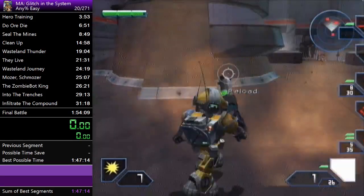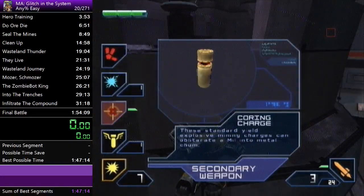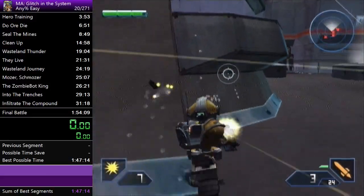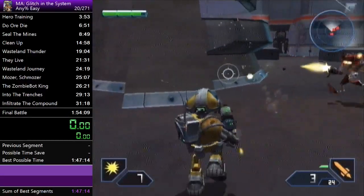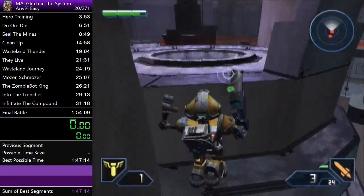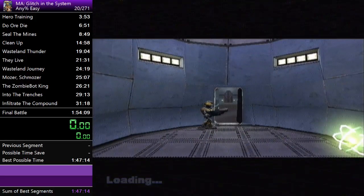Once you kill that turret, you can do a really precise ramp jump up this and jump to this ledge right here. The timing is pretty specific so you'll want to practice it — you pretty much want to delay your second jump as long as possible. I usually equip my cleaner when I get up there, then come down here and hold the switch. You can jump into the cutscene to go a little further towards the door.